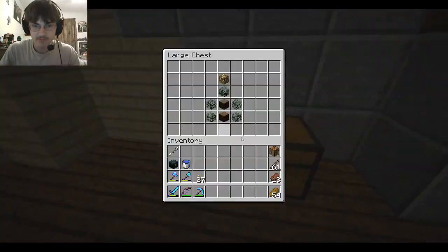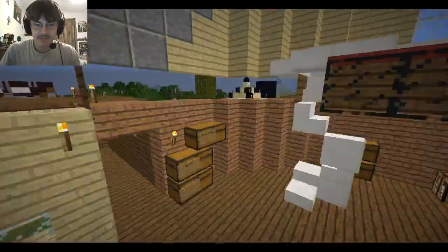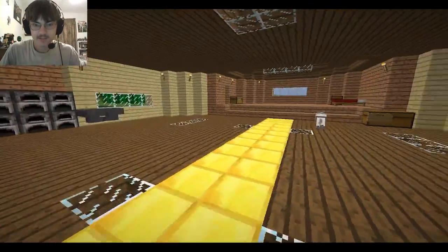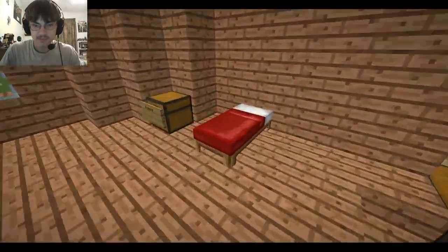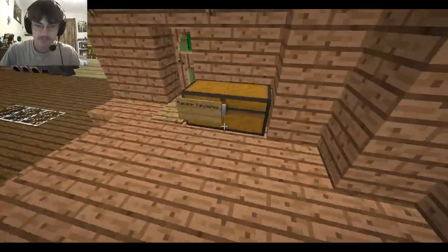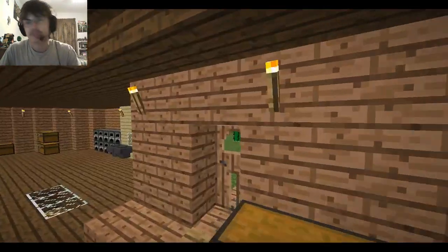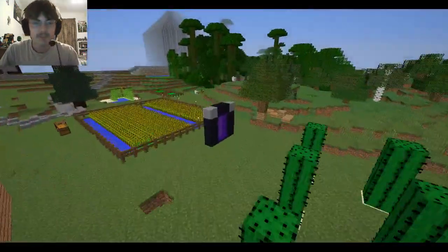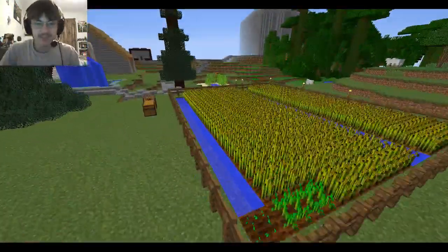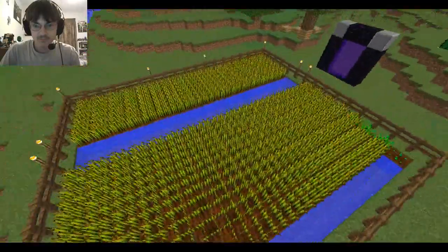Oh, I had a Christmas tree — that was fun. This is where I had all my stuff; this is where I kept potions. I never knew how to make potions in Minecraft — I still don't. This is random valuables. I was watching the Build Guild on Twitch and realized I should probably keep my diamonds in an ender chest.